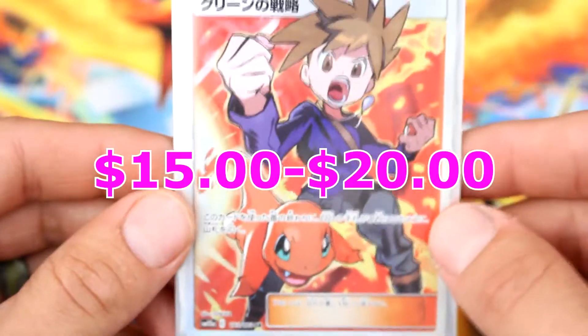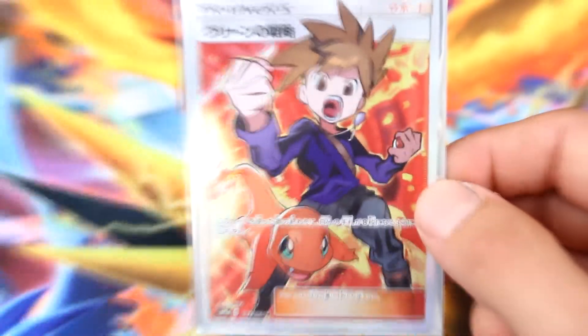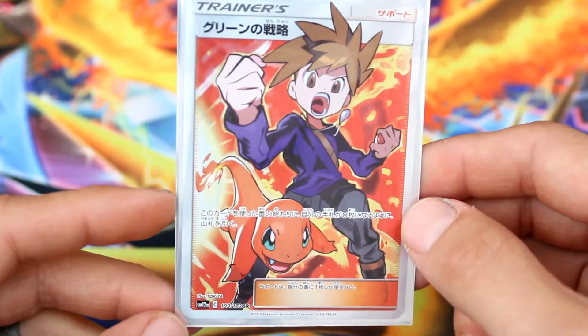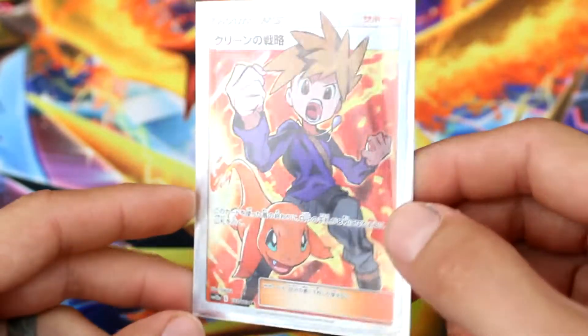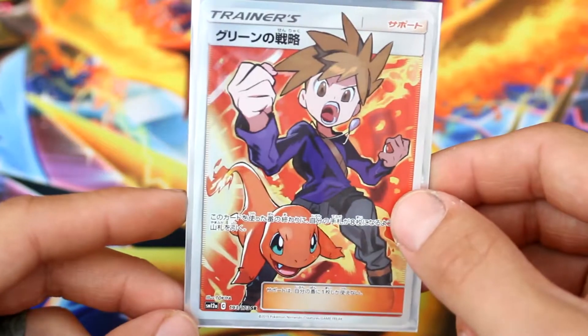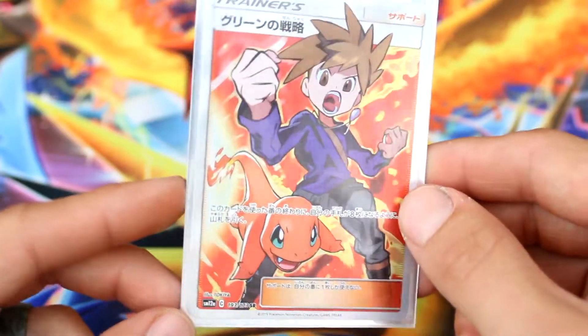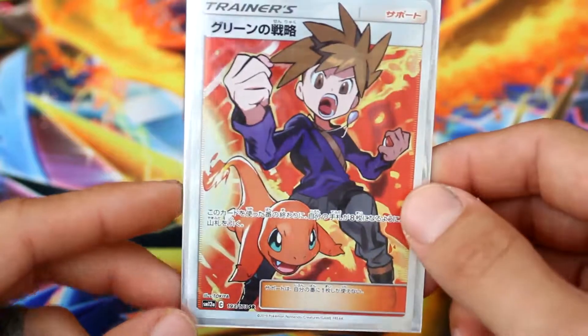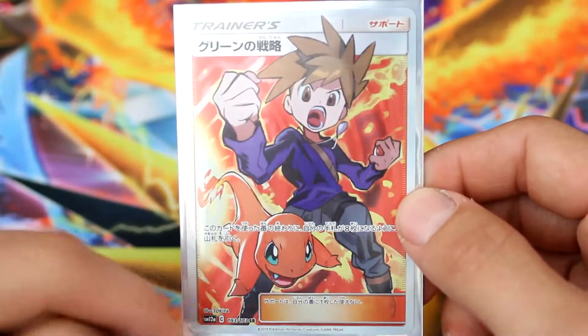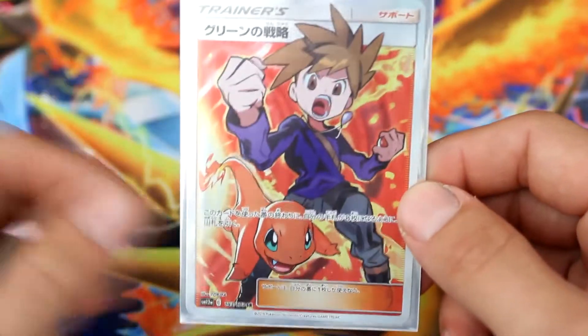And this one is my favorite, dude. This is the only full art we got, but it's a full art Gary with his Charmander and they are in full attack. Look at this guy — this one's super sweet. I think I love this card so very much, I would never get rid of this one. I love it. That art is awesome with the sun bursting here, and the full art lines are lining the sun rings, so it's really sick.